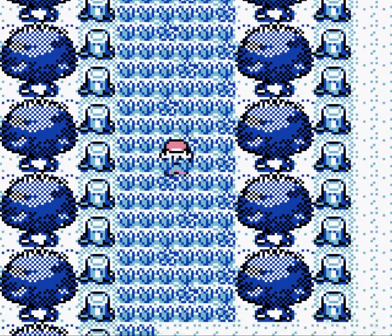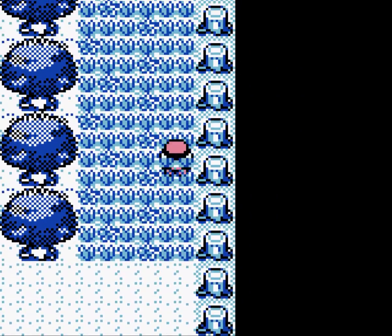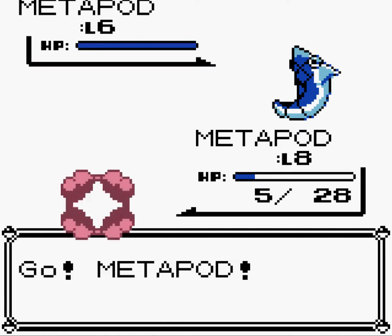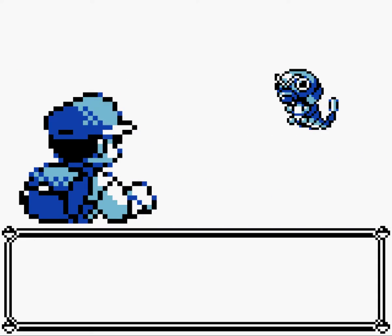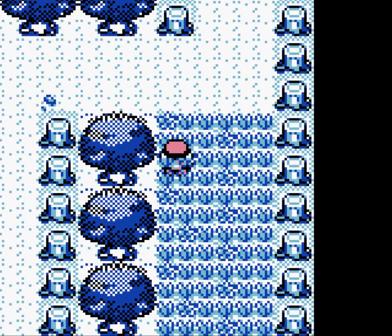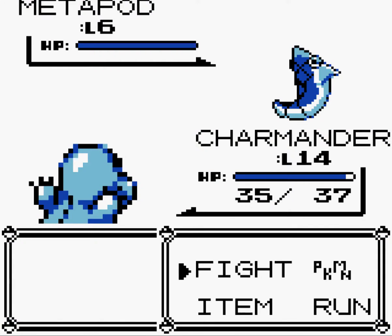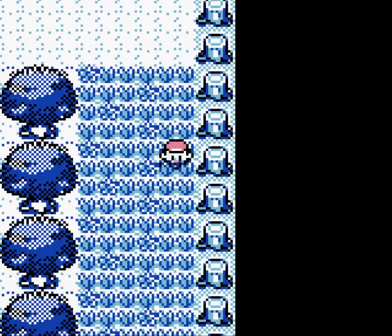I defeated that guy and his Caterpie and his Weedle. There we can get a Pokedex evaluation by Professor Oak. I'm really surprised by the lack of Kakuna and Weedle — I guess Weedle must be rare in this version, because Caterpie are just all over the place. I have no idea if there are Pikachu in this edition, and if there are, I might go back and try anyway. We'll see what happens.